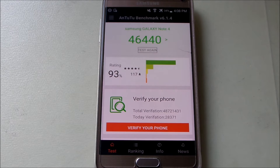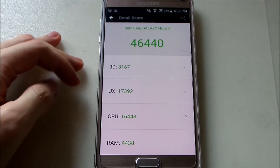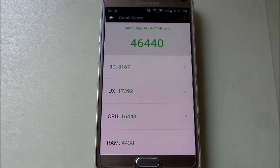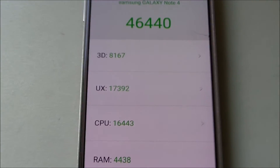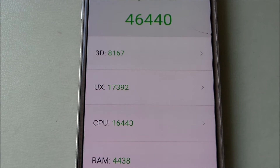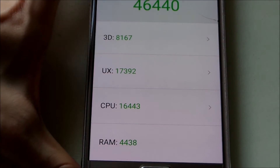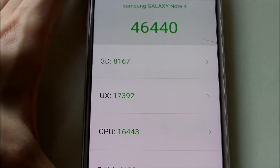Alright guys, we are done. Here are the Marshmallow Antutu scores. We got a total score of 46,440 for the Galaxy Note 4. Let me zoom in on the details: the 3D score is 8,167, UX is 17,292, CPU is 16,443, and RAM is 4,138 — which is kind of low actually.